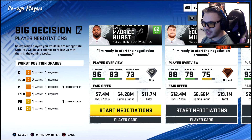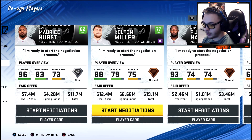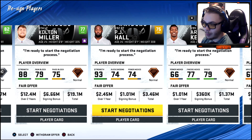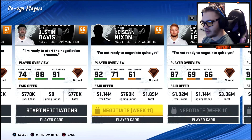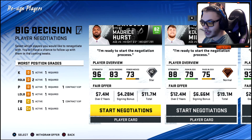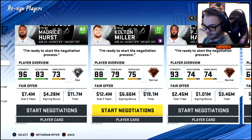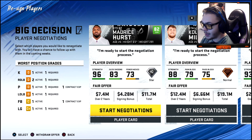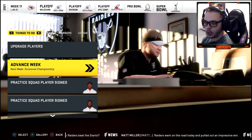Re-signing decisions: Maurice Hurst — bringing him back. Colton Miller doesn't want a huge contract — he's only 25 and we've kept him this long, might as well keep him. Nobody else we really want to re-sign. We might have to make a trade after this — something's not working out. Don't know if it's quarterback, don't know if it's wide receiver.